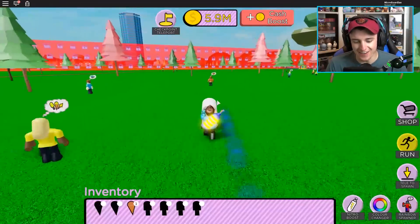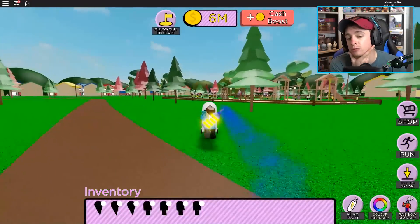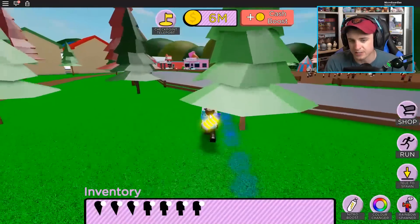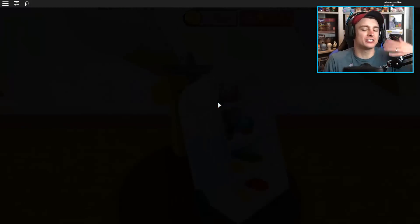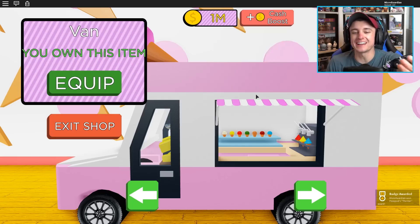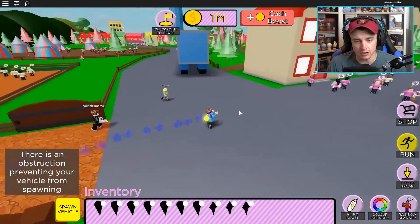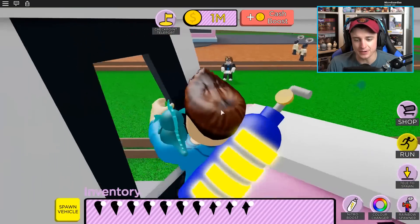Almost there, almost there — please be this, please be yes! Six million dollars! I'm not going to buy it immediately — I'm going to sell a couple more rounds of orange first so we have more than six million and can actually take advantage of it. Now we have an extra million dollars just in case, which is perfect. We are going to purchase this van! It gives us an extra 50,000. Where's our van? There's an obstruction — did it work? Yeah, we got ourselves a van!